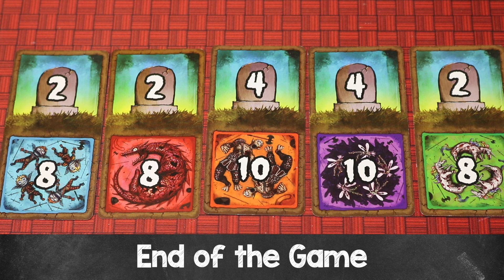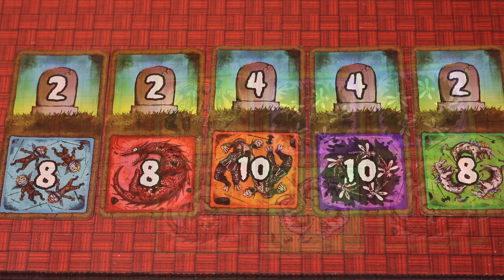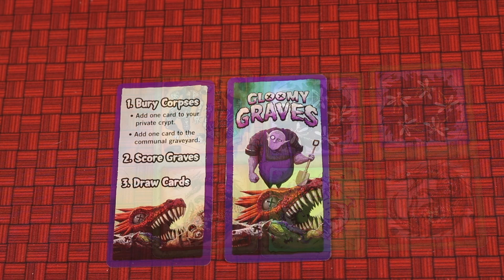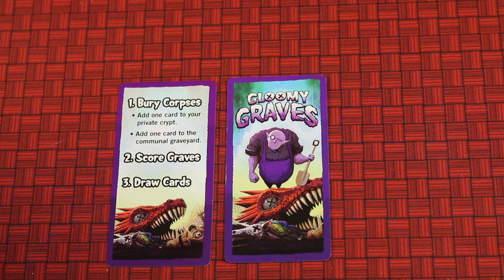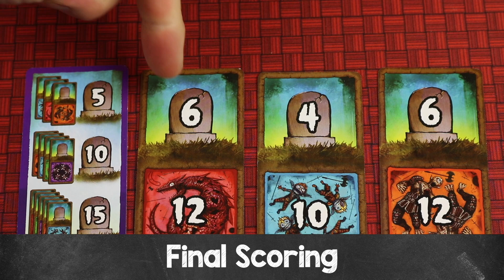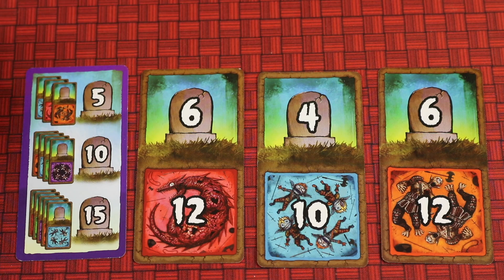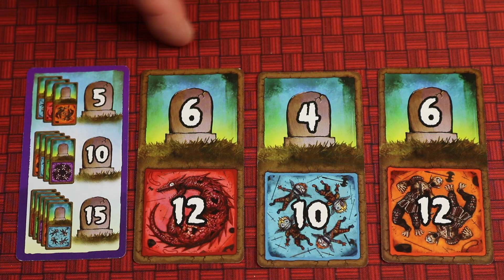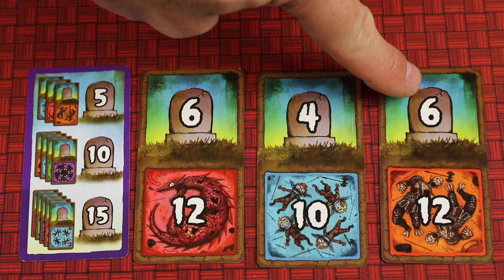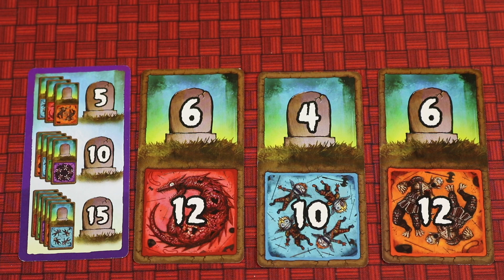Players continue taking turns until one of two end conditions: either a player collects all five score cards — one from each grave site type — or a player needs to draw but the deck is empty. At that point players finish with just steps one and two until all players have had an equal number of turns, ending with the player to the right of the start player. Then each player tallies points from their score cards — for example, 16 points — plus a bonus of five, ten, or fifteen points for having three, four, or five score cards respectively. On a tie, compare highest scoring card and work down until the tie breaks; if still tied, share the victory.